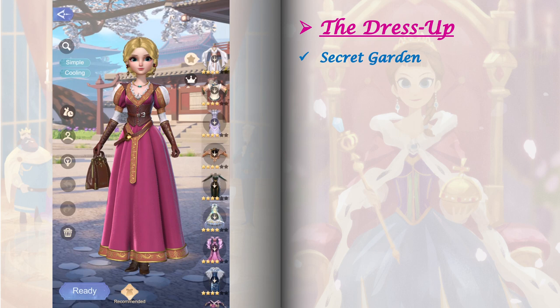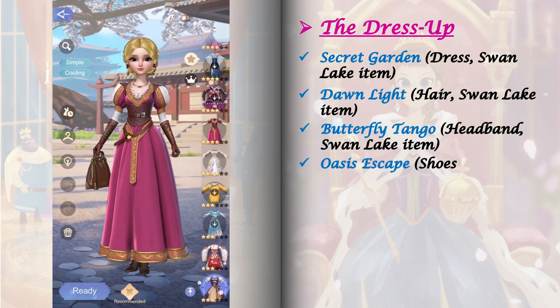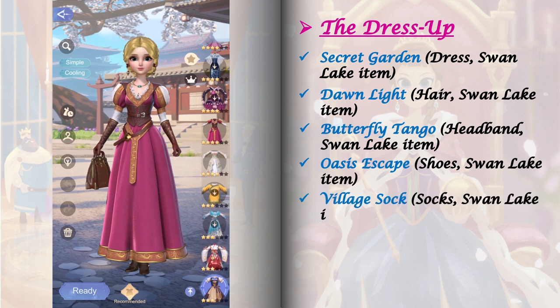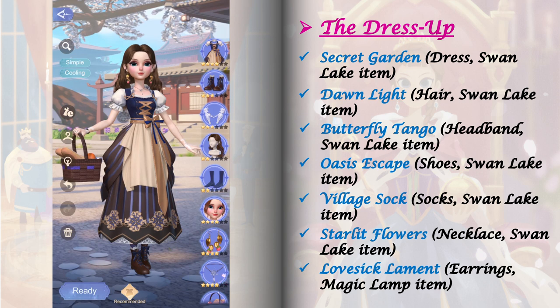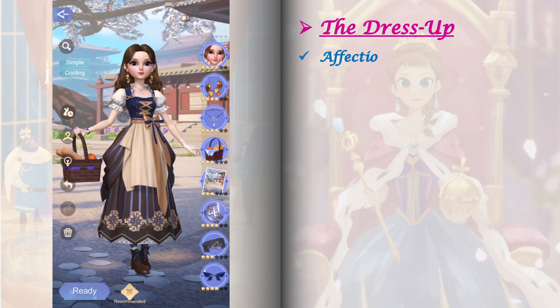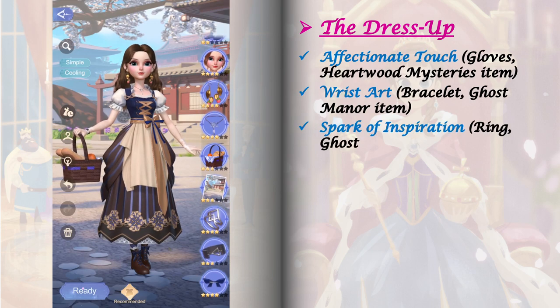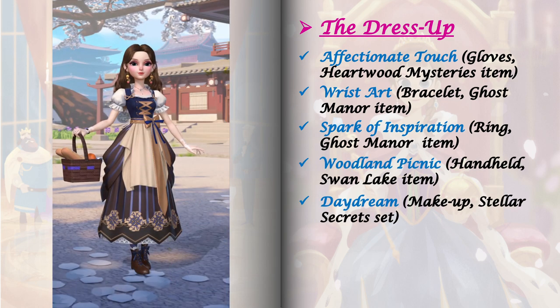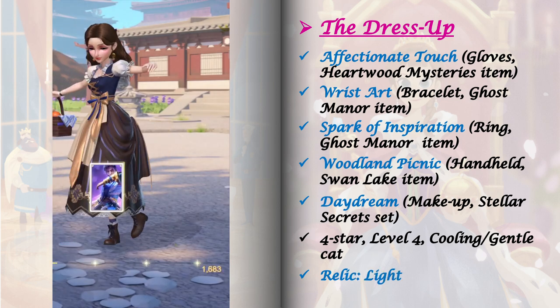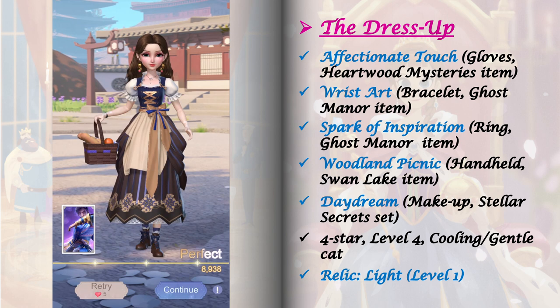It is important to get a perfect score in the dress up here because we need the blueprint reward from this stage to craft the required item in the next stage. To boost your dress up score, make sure to always upgrade your fashion lab — maxing the dress first, followed by the hair, then the accessories. It also helps to use items from the same book. I prefer using 5-star relics with at least one matching tag. Here I'm using Light's Relic at level 1.